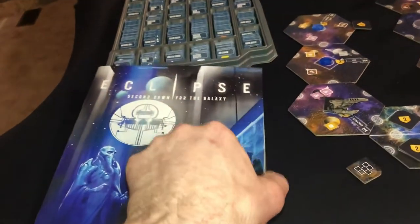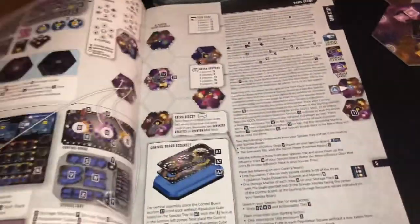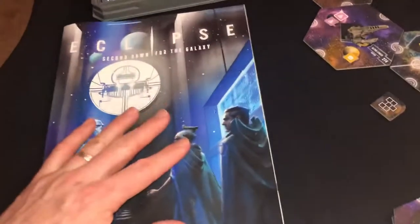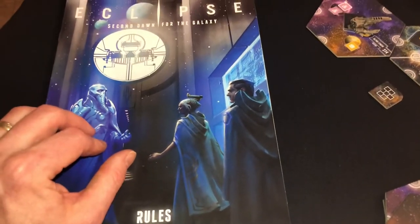Let's talk rule books. Eclipse — it's a gorgeous, very clean rule book. Personally, I had to go back a lot, even after watching how-to-play videos. Once I learned and understood all the rules it's a lot easier to reference things, but this was a tough nut for me to crack.